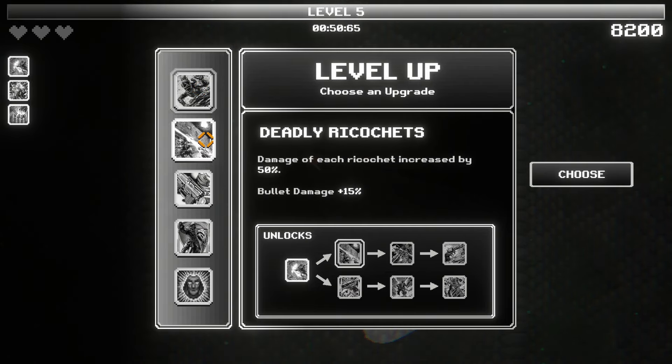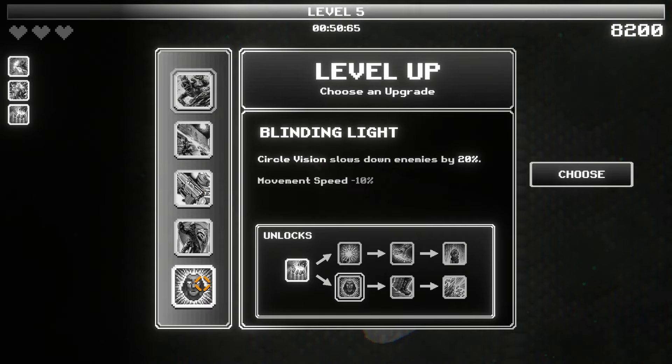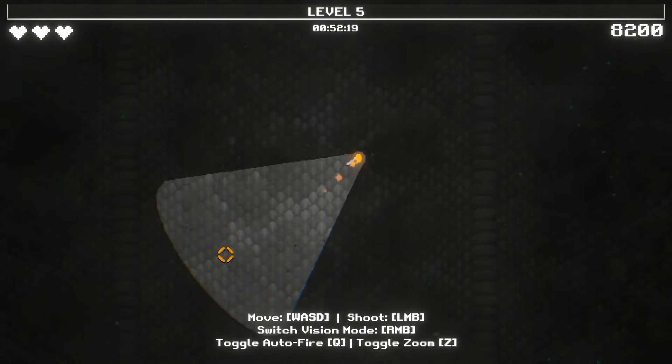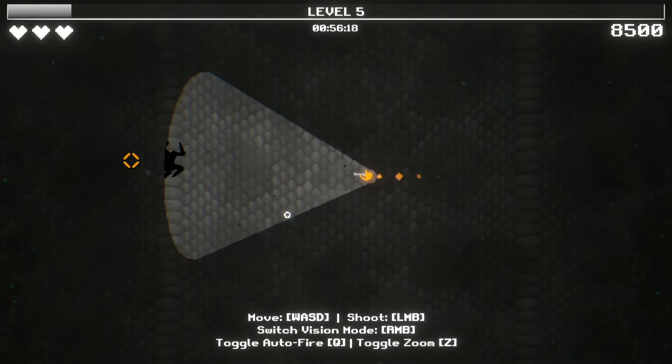Shrapnel to 50% damage — that sounds great. Damage of each ricochet increases by 50% — that sounds great as well. Oh, fire rate! That's the kind of thing right there. Let's grab the fire rate. Because this map gets a little crazy if I remember correctly.